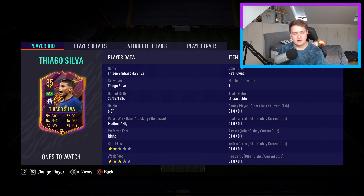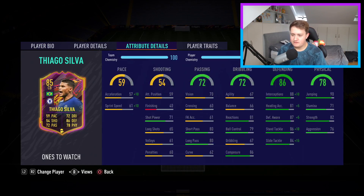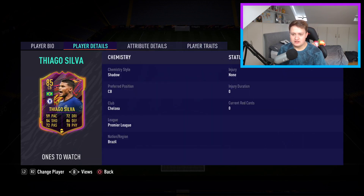Next up we have Thiago Silva — ones to watch. I did the SBC, of course. I'm not sure he'll get many in-forms this year, but I thought I'd do it because I'm a Chelsea fan. This card is going to be one of the weakest in the team purely because he's got 59 pace as a centre back, which is not what you want in FIFA. I've put a Shadow on him so his pace goes up to about 69. But his defending is unbelievable — 85-rated, unbelievable tackling, defensive awareness, and interceptions. Hopefully him and Tomori can work as a thunder and lightning duo. He's got Leadership and Power Header traits as well.